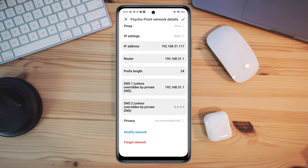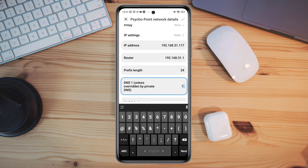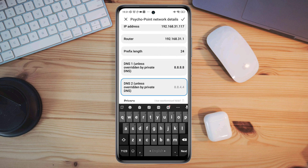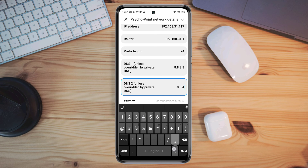Now you need to change your DNS settings. Scroll down a little and remove the first and second DNS. You need to choose the Google DNS server — enter 8.8.8.8 for the first DNS and enter 8.8.4.4 for the second DNS. Now tap the check mark.